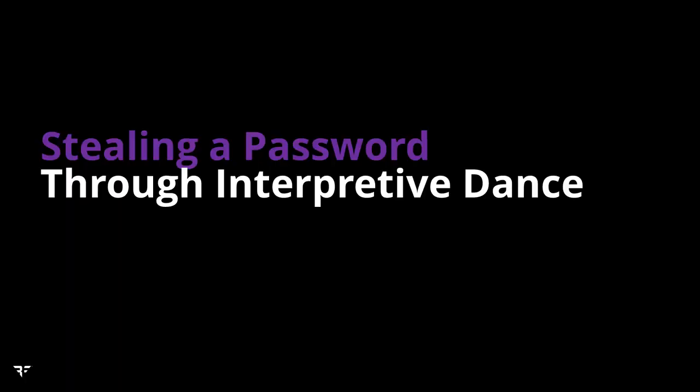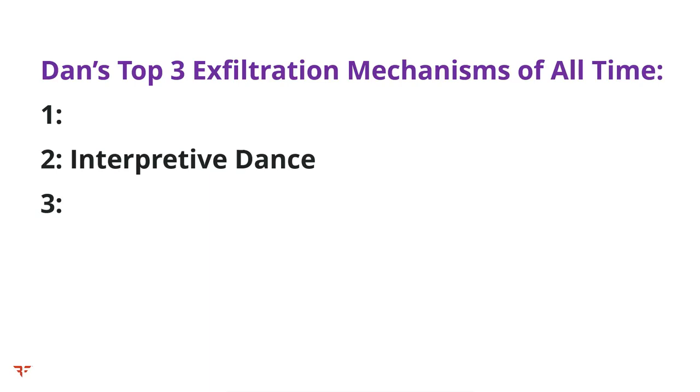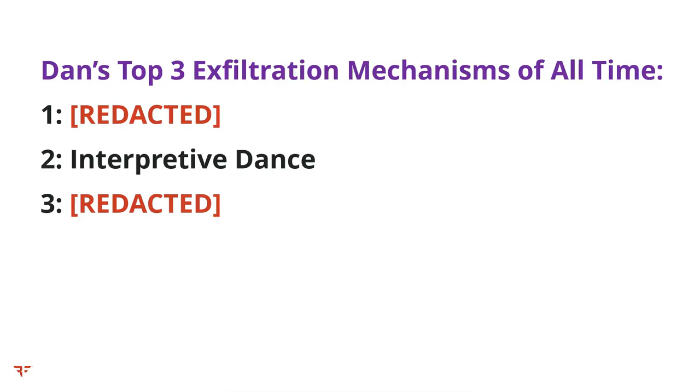This is where the first bug starts to come in — one that I call 'Stealing a Password Through Interpretive Dance,' which by the way is the second coolest data exfiltration mechanism I've built over the years. I can't talk about numbers one through three, but I digress. The thing that makes Slippy's netcode different and better than previous netplay implementations is it uses a rollback system.